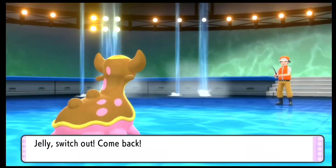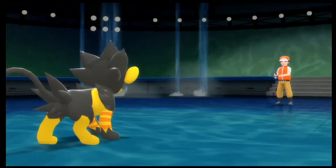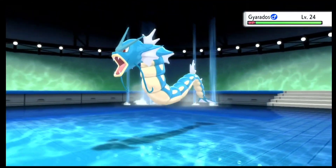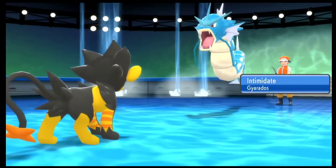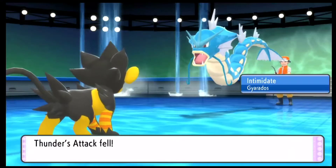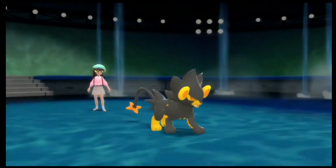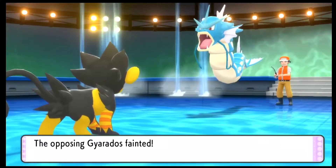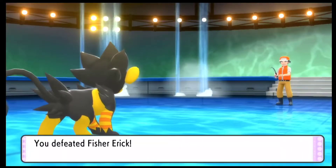If both evolve, we will have all of our team members fully evolved, which is pretty good considering we are still only in our 4th gym. And of course, the next trainer has a Gyarados. Whenever it comes to a Gyarados, I never use my Carnivine — Gyarados has Waterfall around this level and it does a lot of damage. I still feel like using Luxray is way better than any other Pokemon against Gyarados. I'm a bit paranoid about Gyarados because I've lost a lot of team members to it across this whole game.